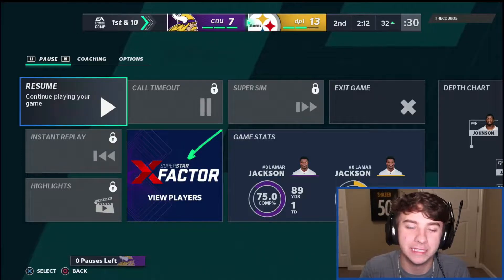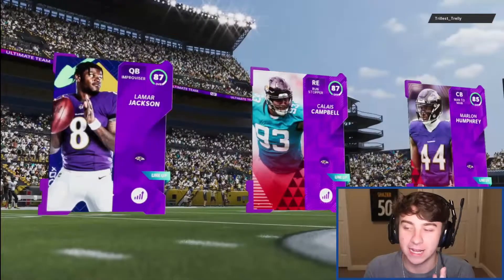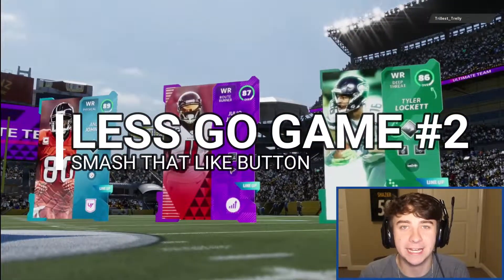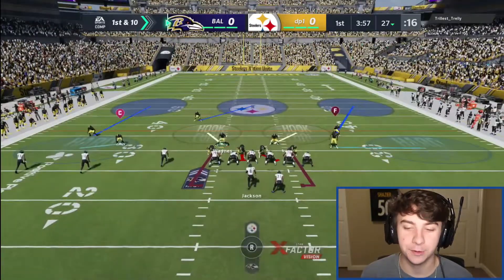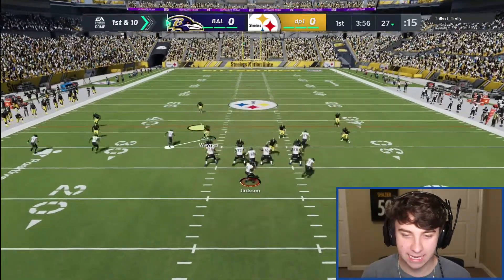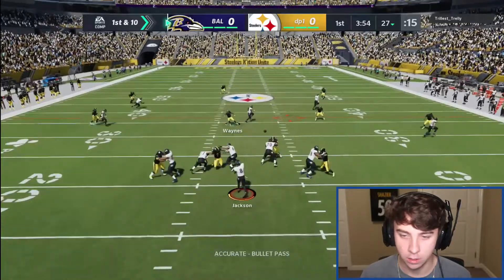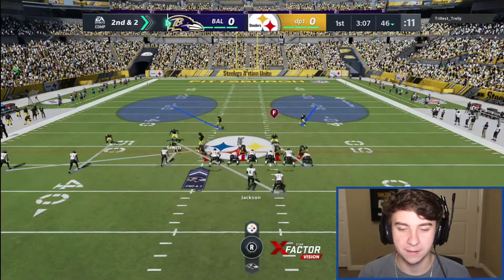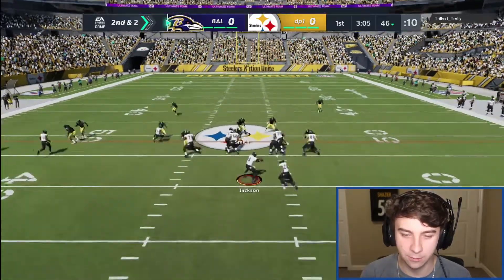Exposing people with good teams is definitely fun. Now we got a fair matchup — it actually looks like a Ravens theme team. Let's get it. I'm hoping we can stop this man at whatever he decides to do. He was throwing right at me and I went away. I guess we're going to have to start running man-to-man — I feel like that works more than zone here.